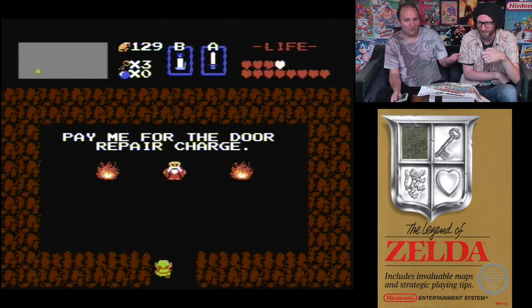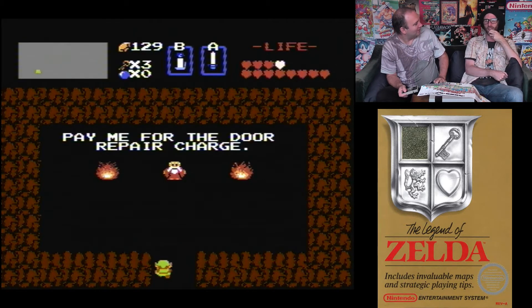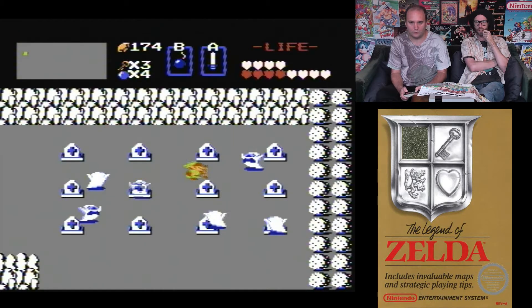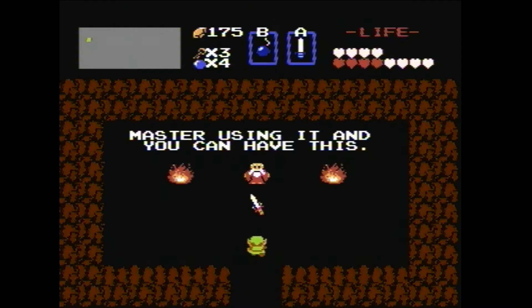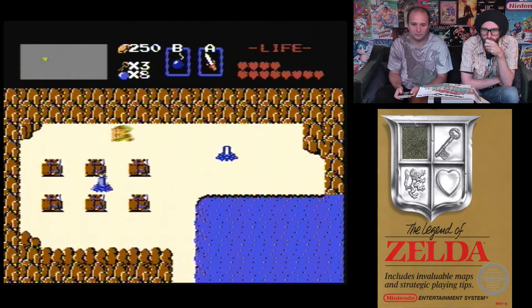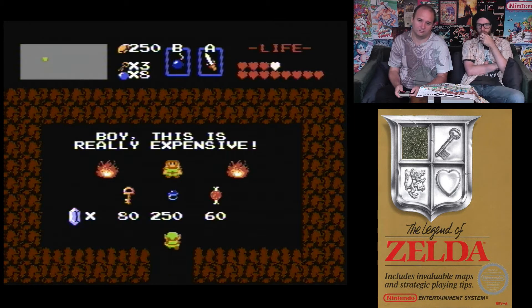Sometimes the door repair charge happens. But we can collect a lot of money here by killing enemies efficiently. Yes — best sword in the game now! And it cost 250 rupees.